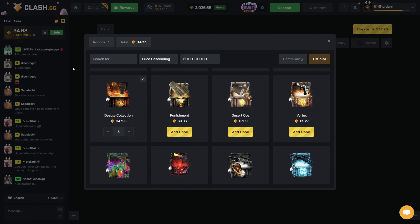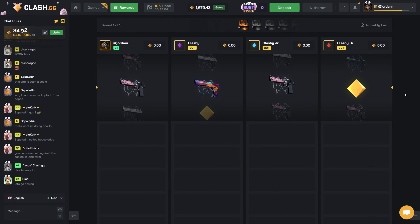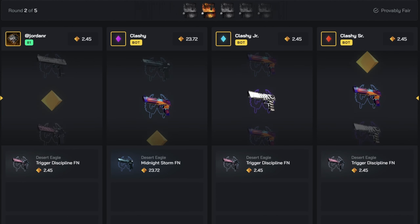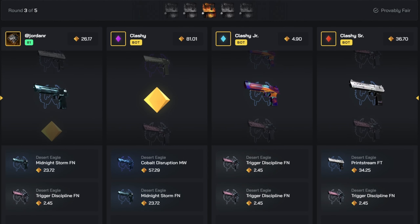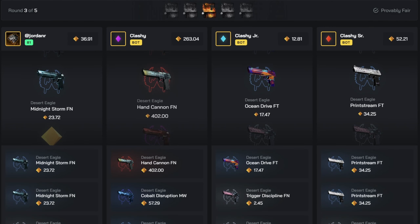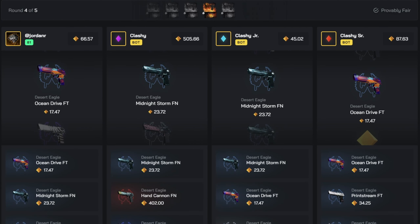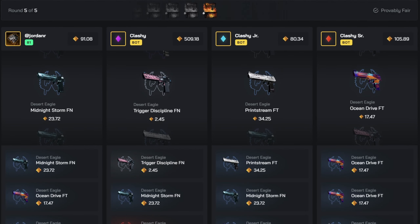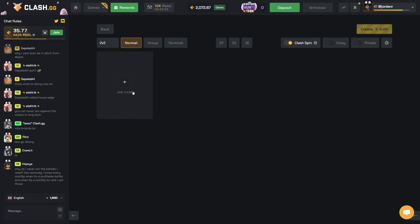Let's try the Deagle Collection case again - five of it. If it doesn't pay here I might just cash out because we're at almost 1700. The clash icon drops in - can it be the Deagle Blaze? That's still pretty good, 402. That's pretty nice - how much was this battle? 347. So we still need another decent hit. We ended up making a little bit of profit - 393. Not too bad, we're back over 2k.